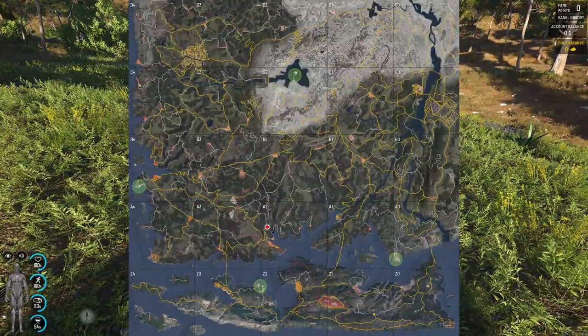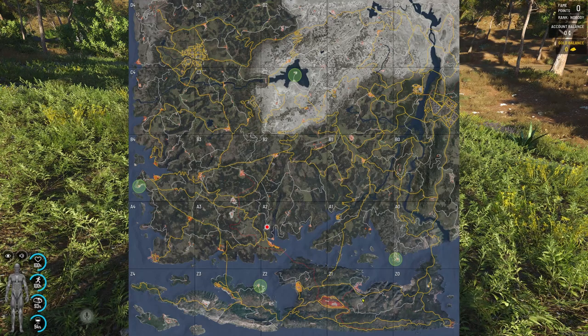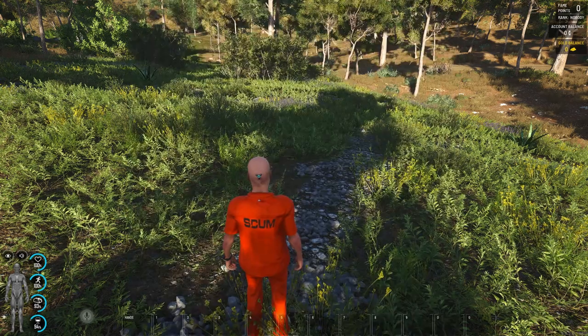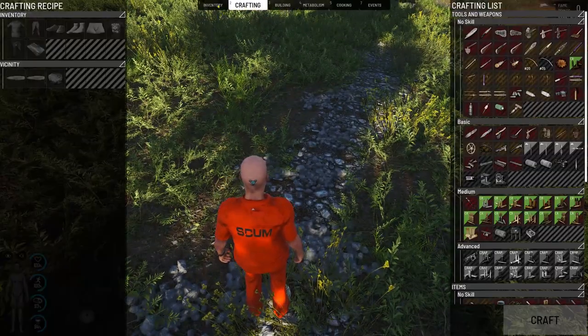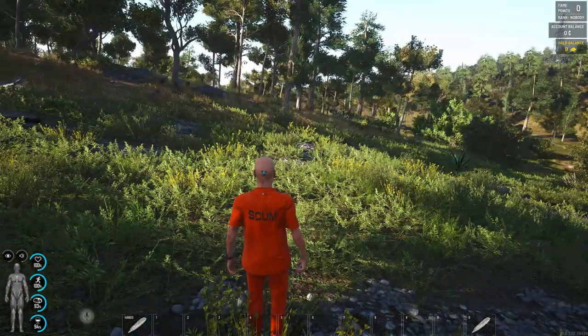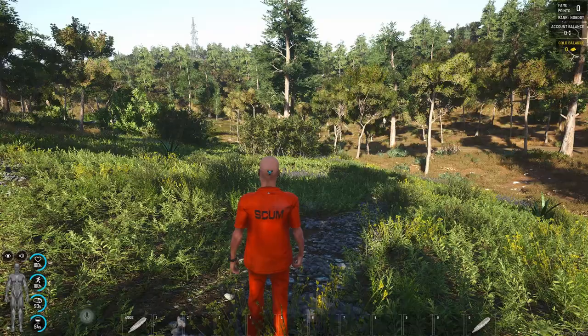The further south you are, it gets really tricky — there are no rivers. So depending on the server settings, what resources are going to spawn, you need to think carefully. Right, we have our stone knife, so now we need to look for some bushes.